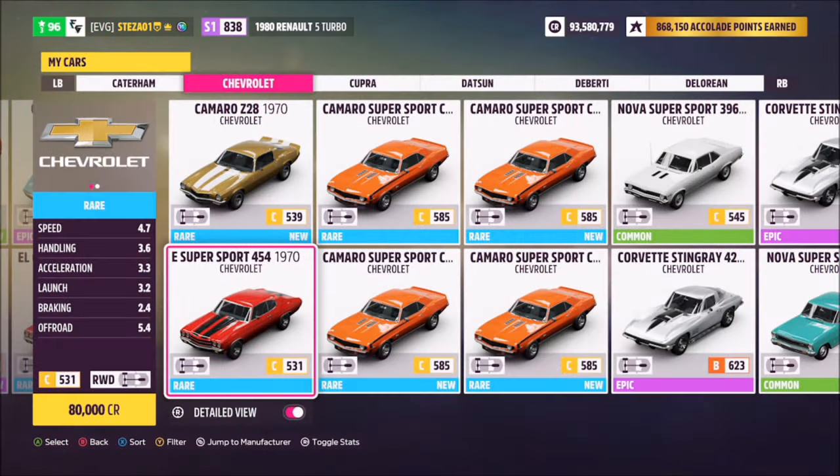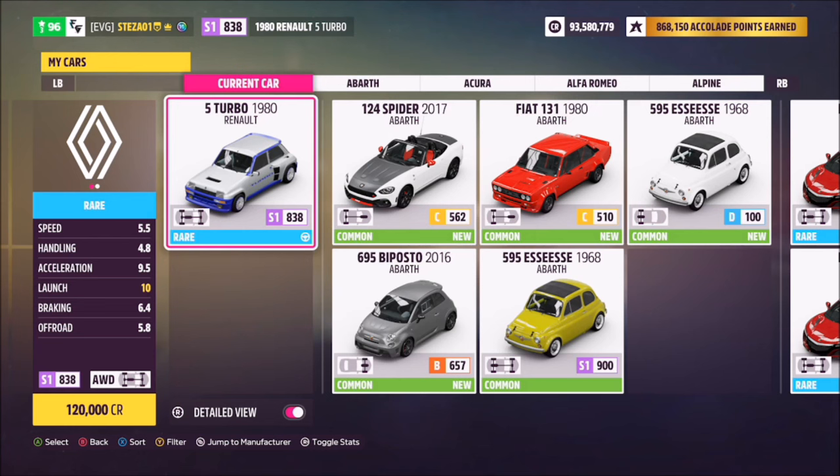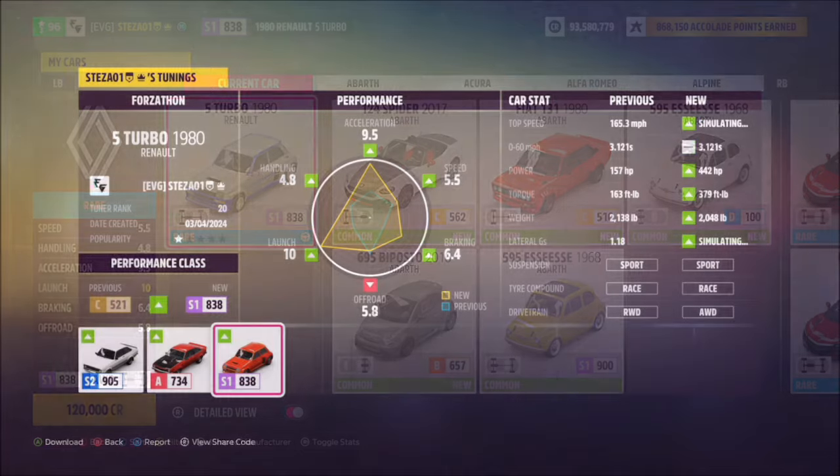The first car, the 1970 Chevrolet Chevelle Supersport 454, will cost you 80,000 credits from the auto show. The one I'm using is the Renault 5 Turbo, which will cost a bit more at 120,000 credits.